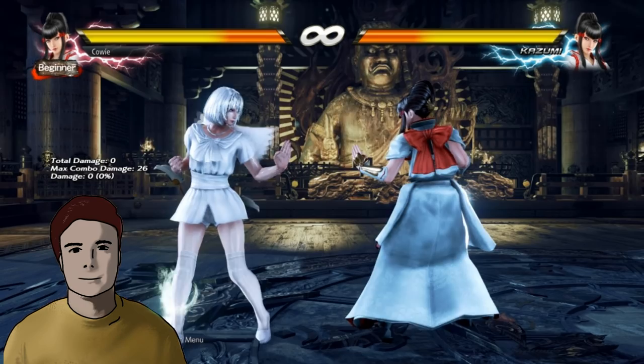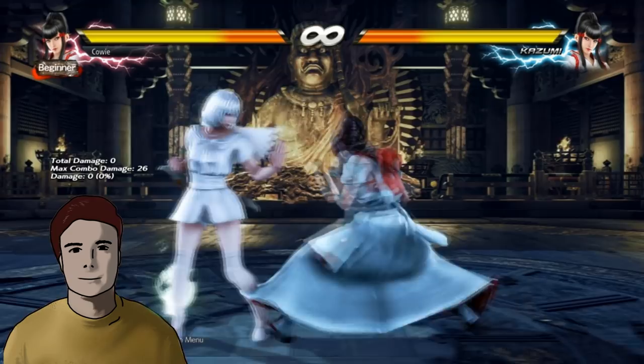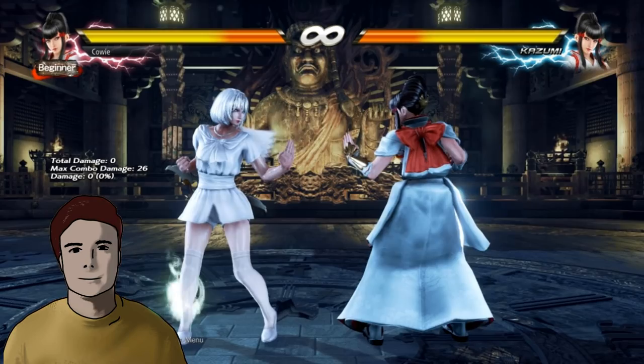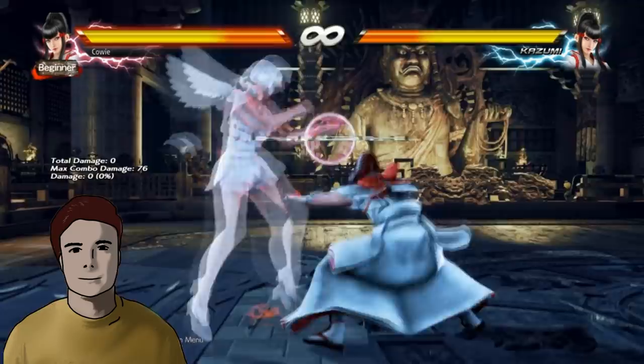Other options you can use other than stepping after your jab strings are to do another pair of jabs. This will beat anything slower than i-12 and will trade with i-11 moves. Other options you have are to do over-crushes like for example generic df1s — that will beat anything slower than 13 frame mid. Or do a dig jab, which will literally beat every button except for their dig jab and of course crushes. But be careful with spamming dig jabs or any of these options since eating a hard read will look bad.